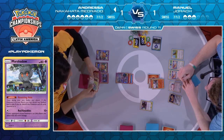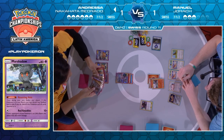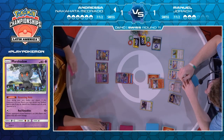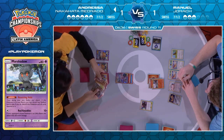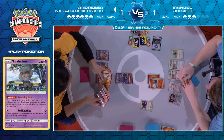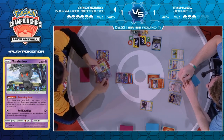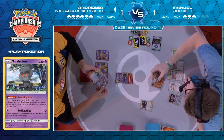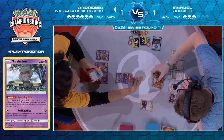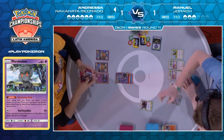Manuel has another Pidgeotto as well, so it certainly looks like he should be able to put this together. It's just a big oof for Andressa all around. Can she afford to use a switch and hide and hope that Great Catcher's gone for a turn? She just goes for it — Greninja for 130. It's Miss Slash, I believe — goes through any effects on the defending Pokemon. It does take the knockout.